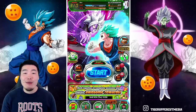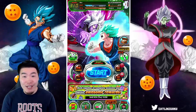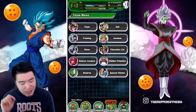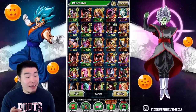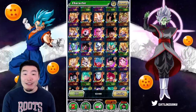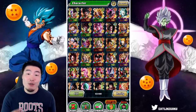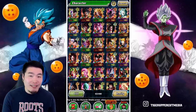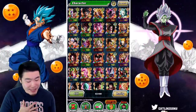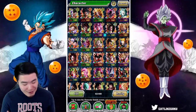Welcome back to another Dokkan Battle video. Today we're doing some LR summons for a fan of the channel named Abu. From what I can tell, Abu's got a very solid account — a ton of LRs, a bunch of category leads, all that good stuff. But he's still missing the new LR Super Saiyan 2 Angel Vegeta, so today we're going to try our best to pull it for him. I haven't been able to pull the new LR on my personal account, but anything's possible — maybe new account, new luck.